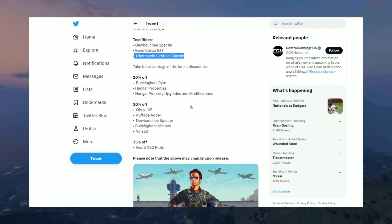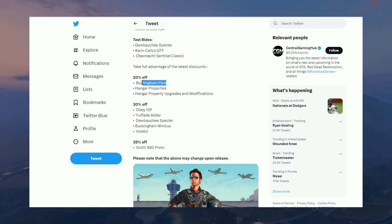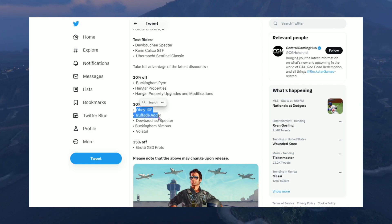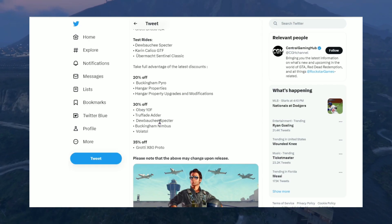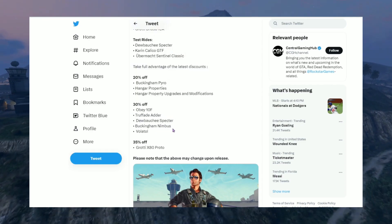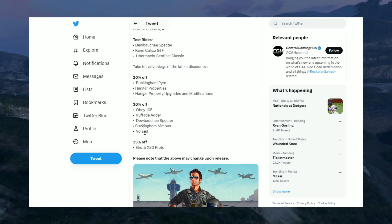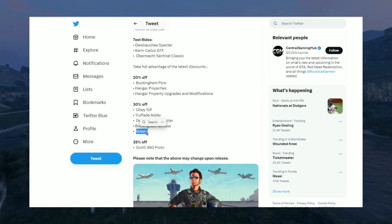We have the Buckingham Pyro at 20% off, hangar properties and upgrades at 20% off, and also 30% off on the Obey 10F, the Truffade Adder, the Bōkite Specter, the Buckingham Nimbus, and the Volatol — this plane is a waste of money.